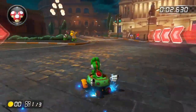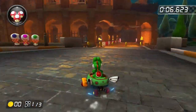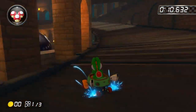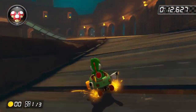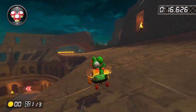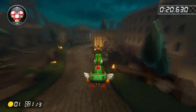Starting off Wave 6 we've got Rome Avanti. Now this is yet another tour track, but this is one of the better tour tracks. This track definitely looks good aesthetically. But playing it I don't really get excited to play it — it's just a boring track. So it's going in C tier.